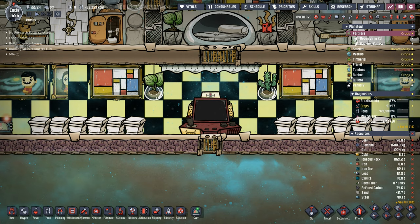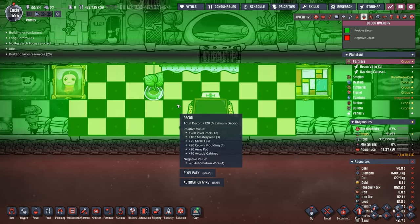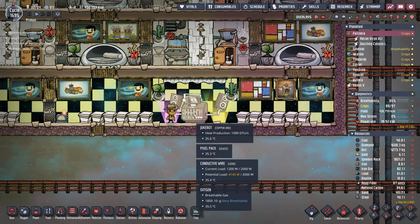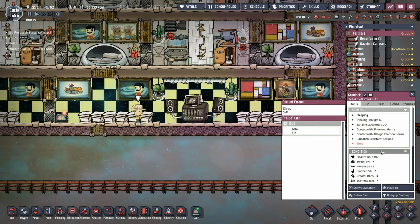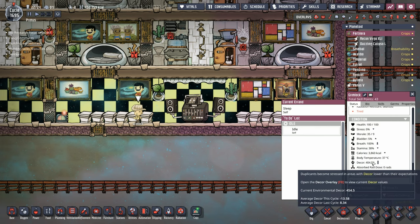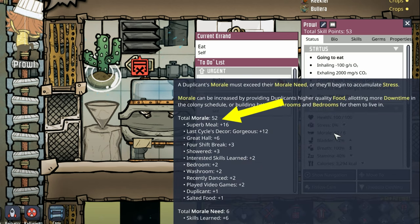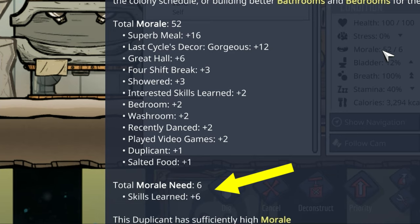Now, the great thing about this recreation room is it has an absolute ton of decor. And you know what's better than one recreation room? Two — that's the reason we put a jukebox in this one. Taking a look at Grimlock, his current environmental decor standing in those tiles is 454. That is huge. For instance, Prowl has a morale of 52 — 16 is coming from the last superb meal. But look at last cycle's decor: we're getting a gorgeous bonus of plus 12. In addition to the recreation room's beautiful decor, the dupes are also given bonuses for recently danced and played video games, for plus 2 each.